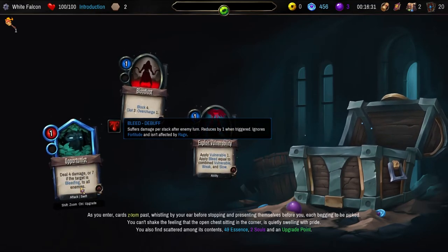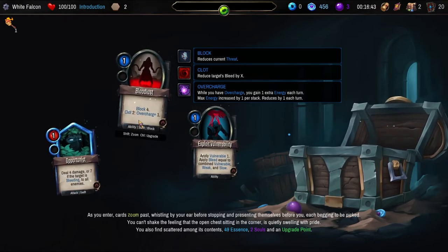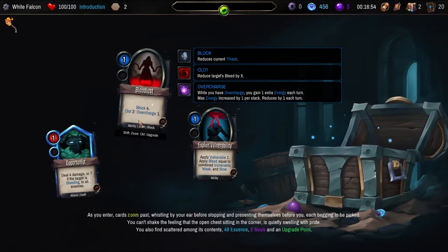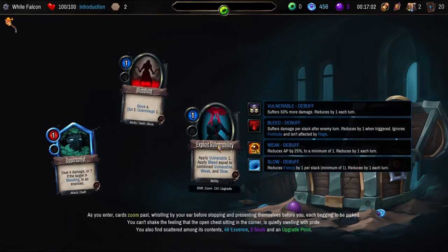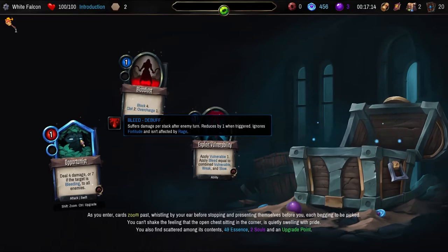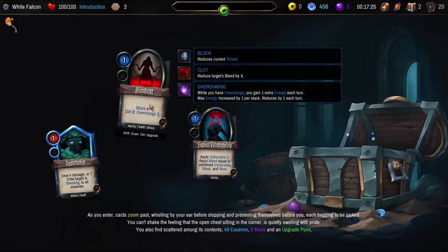Deal four damage, or seven if the target is bleeding — that's not going to be great for us. Block four, clot two, overcharge one. Reduce target's bleed by X while you have overcharge — while you have overcharge, you gain one extra energy each turn. That's good. Apply vulnerable, apply bleed equal to combined vulnerable, weak, and slow. I don't really want any of them. This is uncommon — wow, that's pretty good if we do the bleed. Reduce target's bleed by X — why would we want to do that? We'll grab that one.